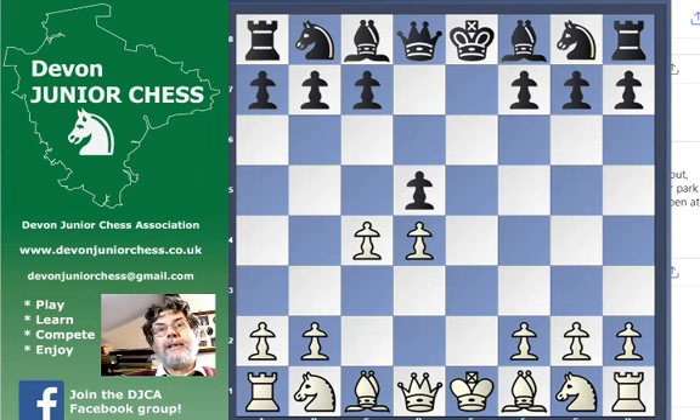Either immediately or after knight f3. And if black wants to block up the position, that's not going to happen. And if we're happy with an isolated queen pawn position, that's the sort of thing that might come in. So I think I've said everything about isolated queen pawn positions that I could possibly say.